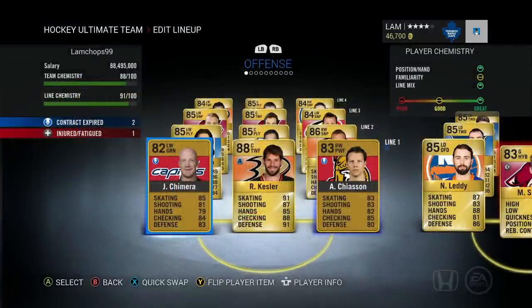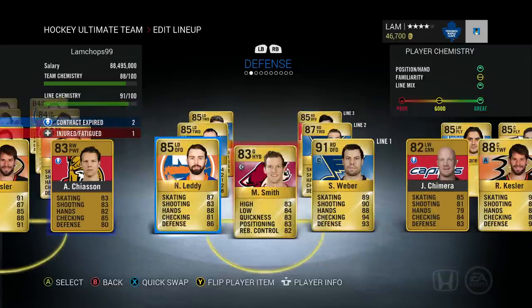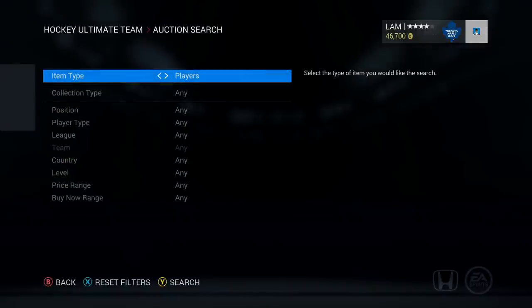Now that we talked about where consumables are stored, let's talk about the functions of consumables and why they are vital for keeping your team running. When a player on your team gets injured, needs a new contract, or needs better chemistry with linemates, you will need to go into the marketplace to purchase these cards.